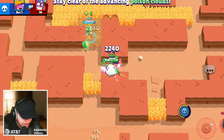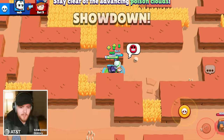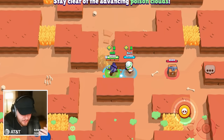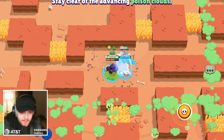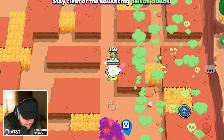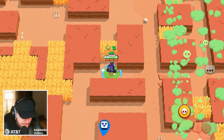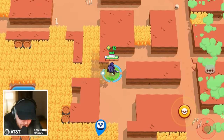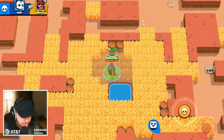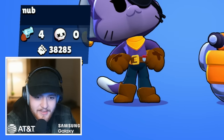A good thing about it is you go invincible. Imagine in 3v3 mode it would be kind of like a mini Charlie super but they're still vulnerable — when I'm on them they're stunned and can't do anything for like two to three seconds. In those few seconds they're vulnerable and your teammates can shoot them, so it could just be a free kill confirm if your teammates are paying attention. For that reason I think Kit is gonna be really good.